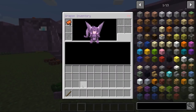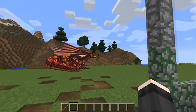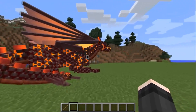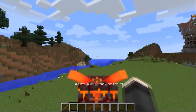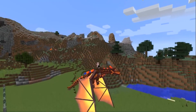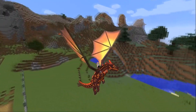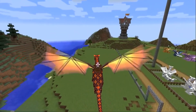To open the dragon inventory, right-click on it while crouching. Speaking of riding dragons: we mount with the right mouse button, just like a horse. To get into the air, press jump — the dragon will jump up and hang in the air.